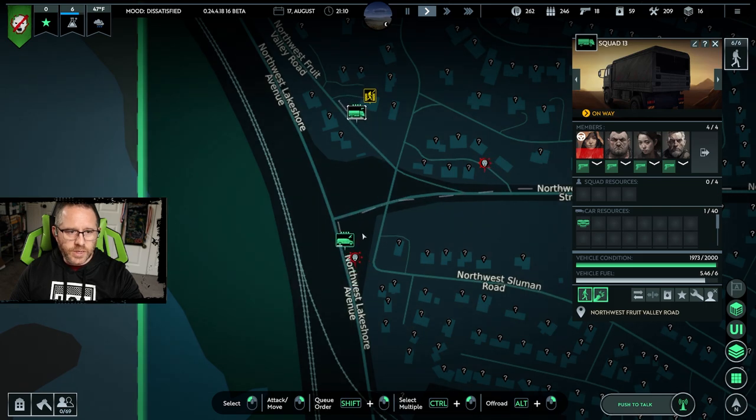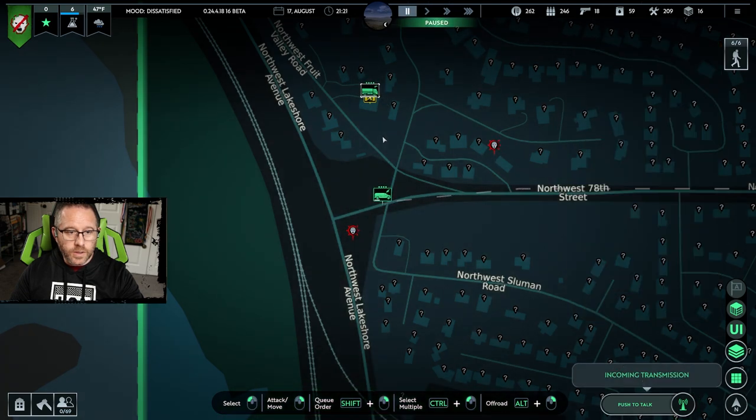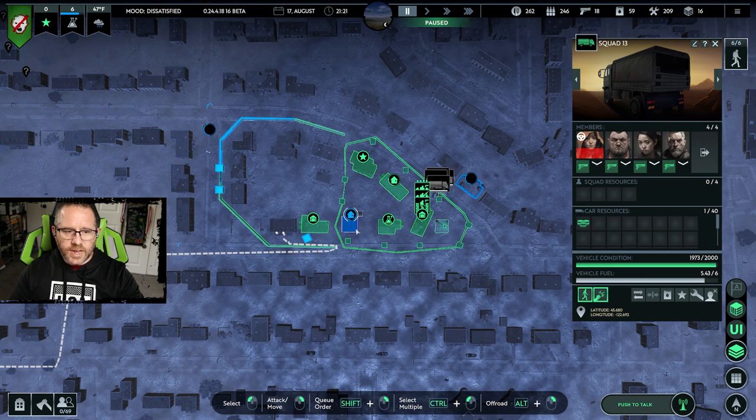These guys are close by so we're going to find out here real quick if we need help. We've encountered a group of people willing to join us — sweet, we'll take them. Send them in. I'm still getting the impression that we are in for a bit of a fight.